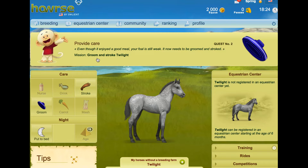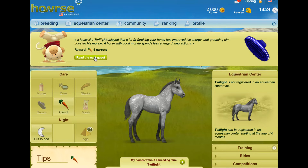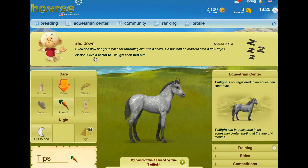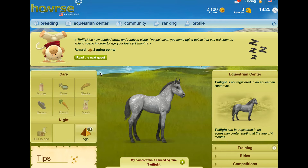Provide care. Even though it enjoyed a good meal, your foal is still weak and it now needs to be groomed and stroked. Mission: groom and stroke Twilight. Done. It looks like Twilight enjoyed that a lot. Stroking your horse improves his energy and grooming him boosts his morale. A horse's good morale means it spends less energy during actions. You can now bed your foal down after rewarding him with a carrot — he will then be ready to start a new day. Mission: give a carrot to Twilight and bed him down. Twilight is now bedded down and ready to sleep. I've just given you some aging points that you will soon be able to spend to age your foal to two months.